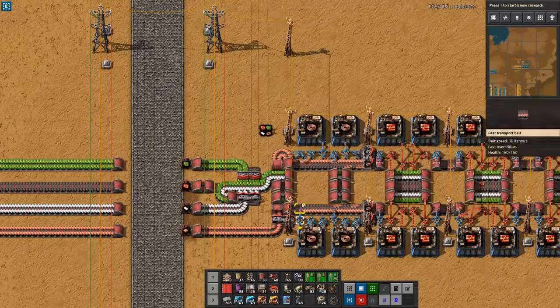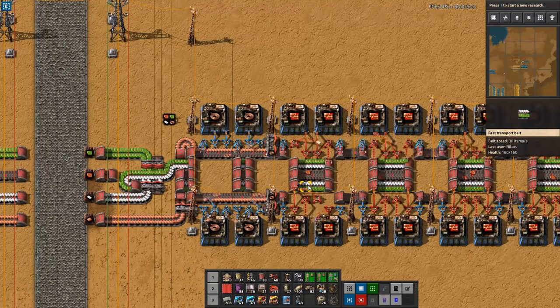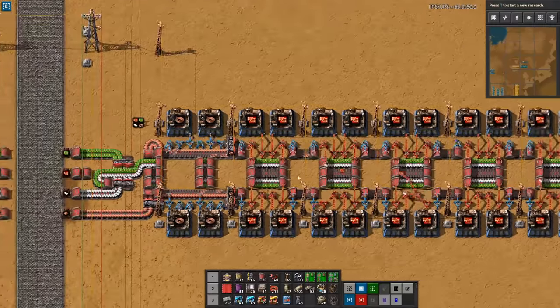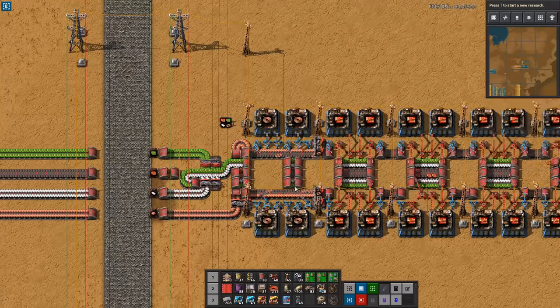This is a really interesting way of splitting it. The green circuits come in on one belt and plastic on the other belt. I put them in here and then half goes this way and the other half goes under, so we have two lanes of plastic and green circuits. Since there are two half belts pulling from each side, it would actually consume the full belt evenly. Everything here is built at ratio.